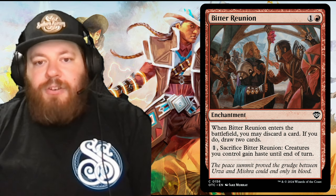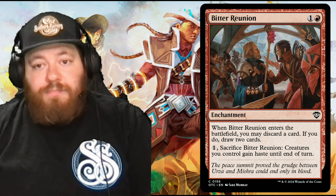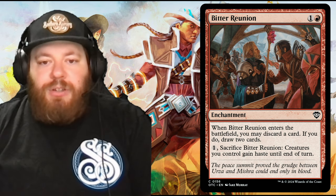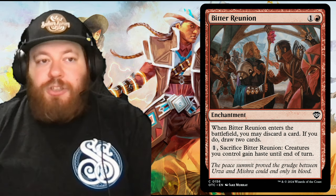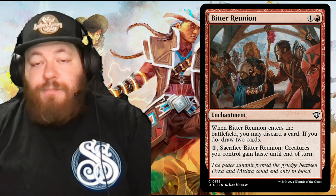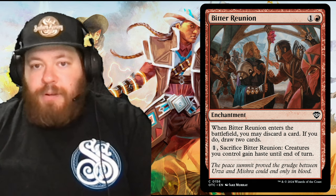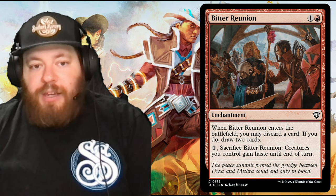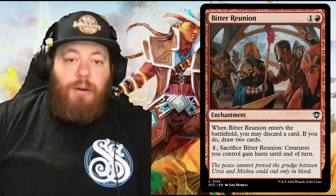Bitter Reunion is a sneaky card in the deck — an enchantment for one and a red. When it enters the battlefield, you may discard a card — another way to get a land into the graveyard — and if you do, draw two cards. Then you can sacrifice it to give creatures you control haste until end of turn. If you've made 80 tokens this turn but have to pass, they might get wiped. But if you give them haste, maybe you just win the game outright.